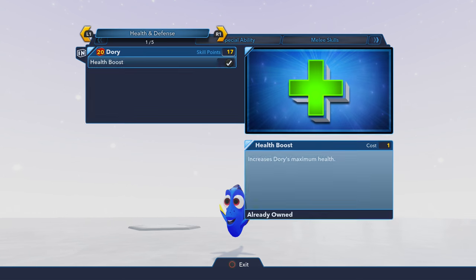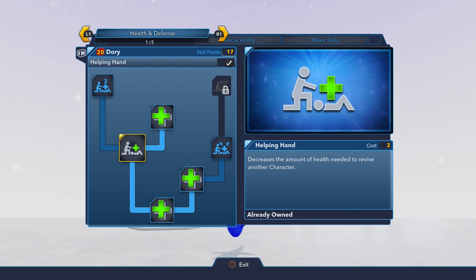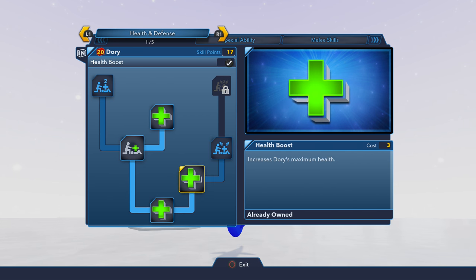First and foremost in the health and defense section, there's really not a lot going on. There's primarily just health boosts, and then the typical Helping Hand and Team Player skills.